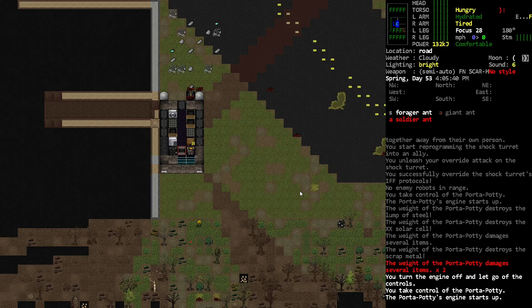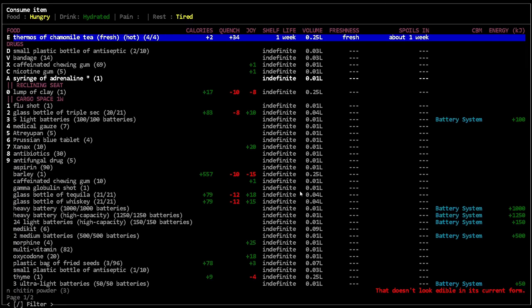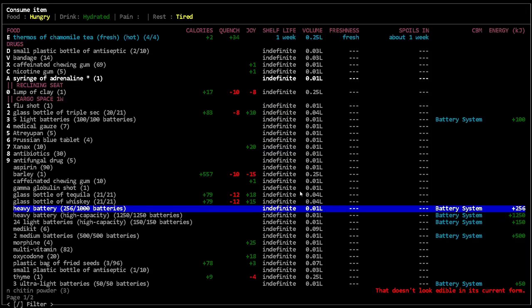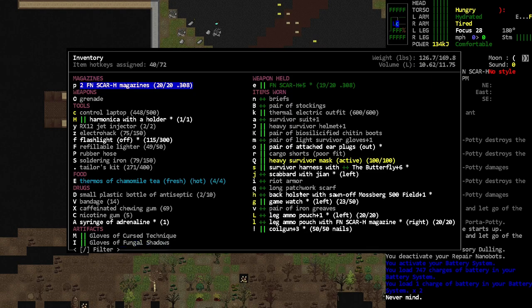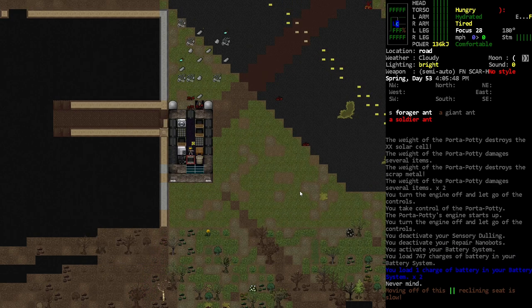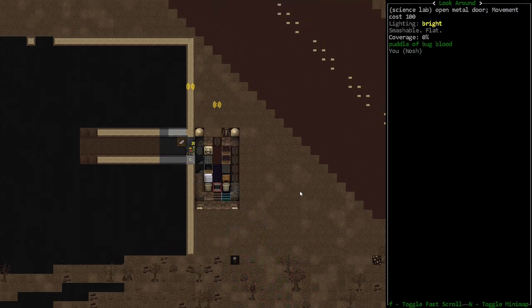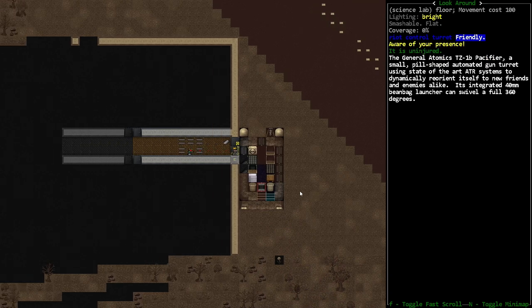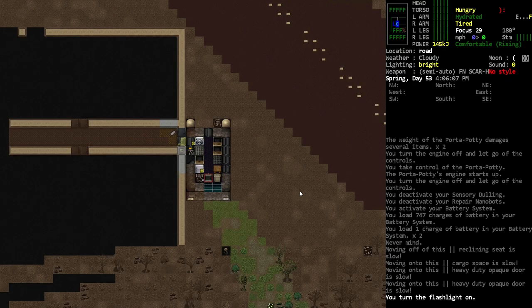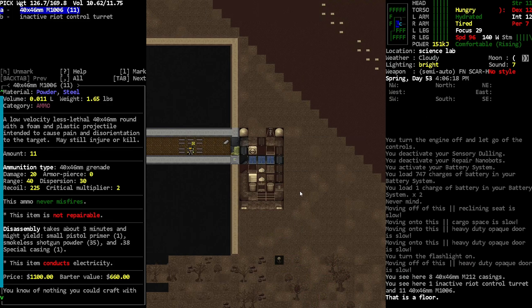I was just thinking we probably need to take care of our power needs. I think we're good now — we should be able to get into the lab. It looks like the turret is no longer there, so we are officially inside the lab. That's the riot control — oh, so it was shooting beanbags at them. Sure, let's deactivate that. Now I've got all these beanbag rounds.